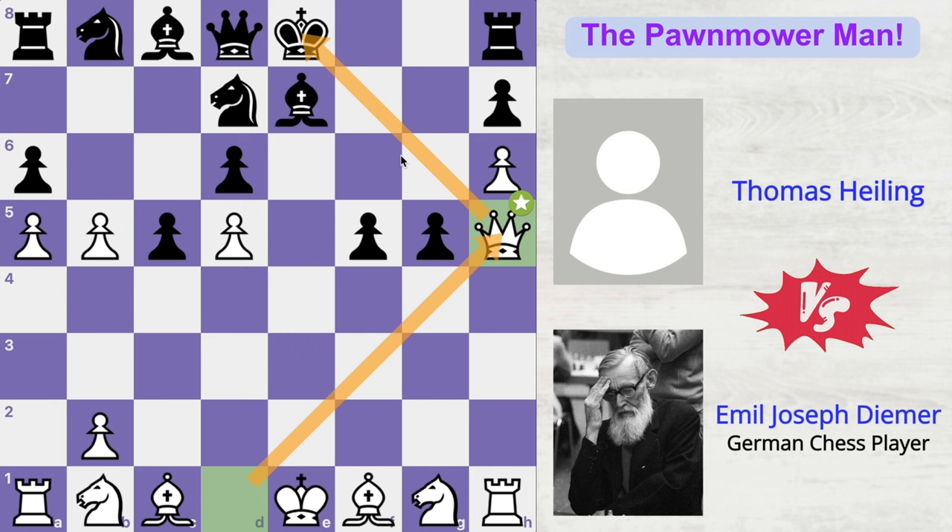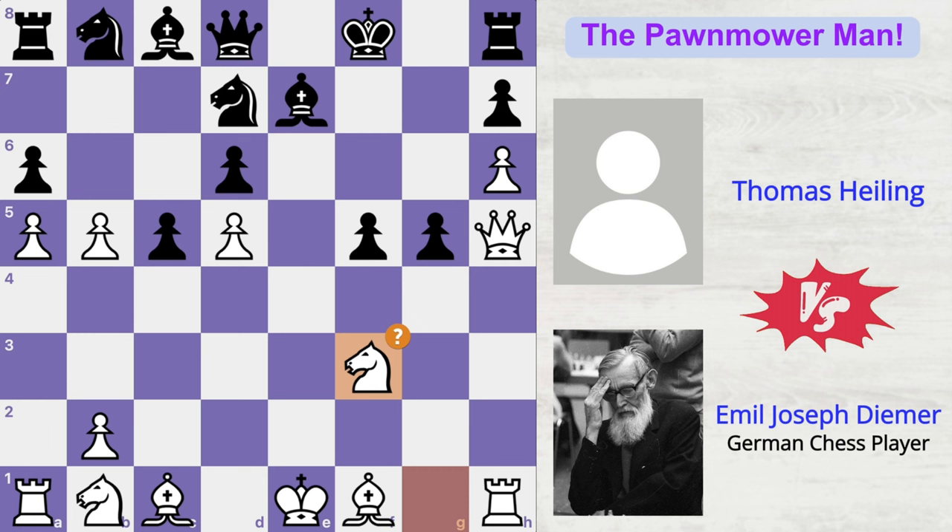King moves to f8, the only move. And now knight to f3, triple attacking this pawn, which is currently defended by only two of black's pieces. So black added another defender by playing rook to g8. But that wasn't a good move, because white is simply attacking and black is simply trying to defend. So when you are under such tremendous attack, you should try to counter-attack.